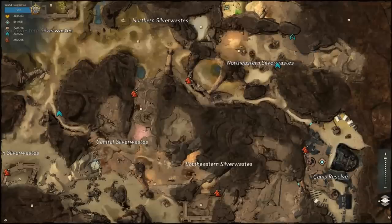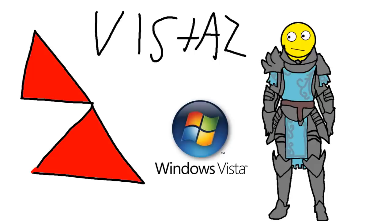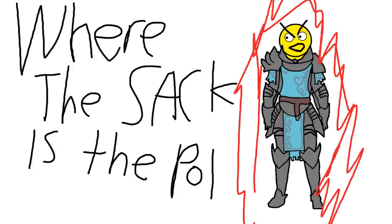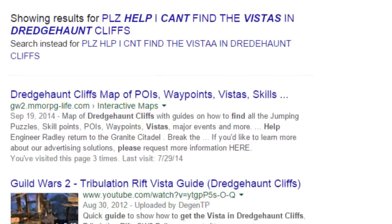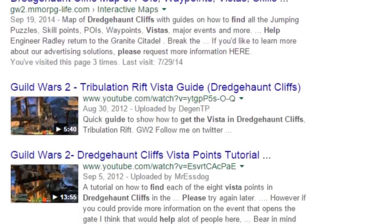Also, if you're exploring a zone and you absolutely cannot finish a vista, or there's a point of interest that's just obnoxious and you can't find it, there are tons of online resources that have maps, guides, and videos for vistas and stuff like that showing you exactly how to do it step by step. So don't worry, there's loads of online resources out there for you.